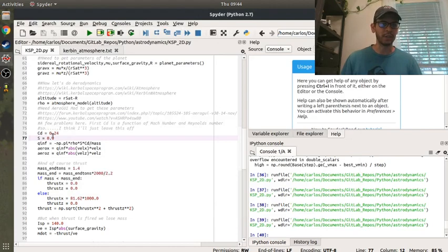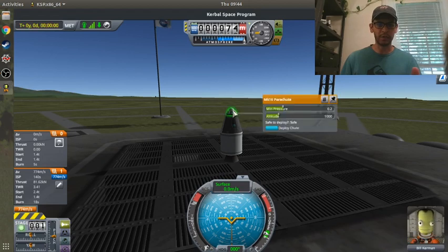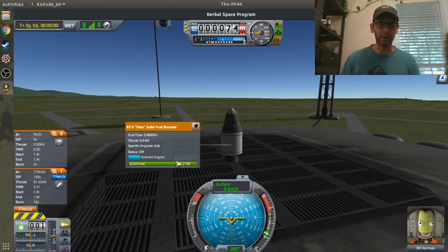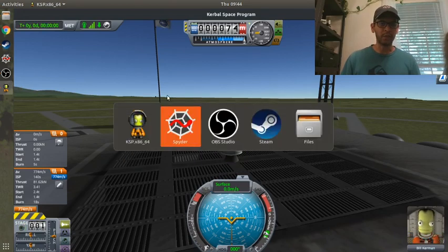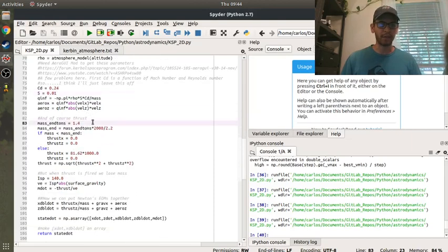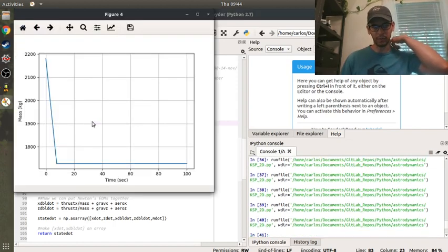So it seems like the drag changed from the tutorial to sandbox mode, and I think it's a version issue. In the tutorial, they tell you to use this parachute and have it deploy at a certain altitude, but if you go too high, you're going to blow up. So what we need to do is change the amount of propellant we have. If I just cut the propellant in half - instead of going from 1.4 to 2.4, half of that would be 1.9 - and if I simulate that...